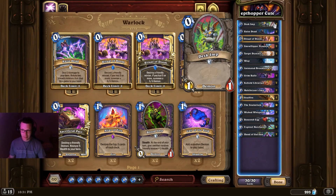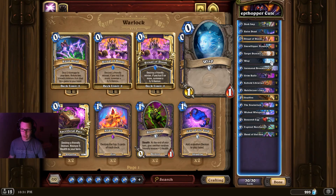There's Desk Imp — pretty cute. Snow Flipper Penguin — definitely cute. Wisp — not so cute. Now you might be wondering, well where is Tinyfin? You've got to keep in mind Tinyfin is a Murloc and Zephyrus can find Hungry Crabs which kill the Murlocs, which is not fun.